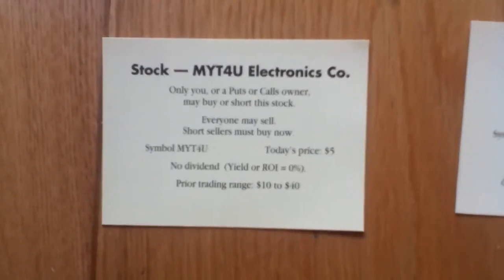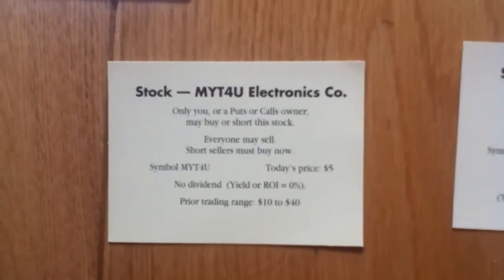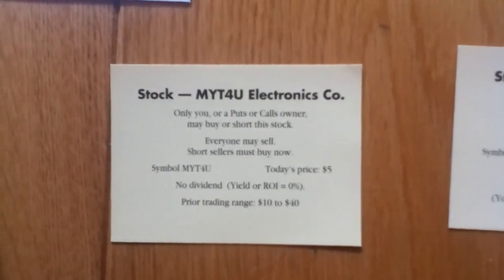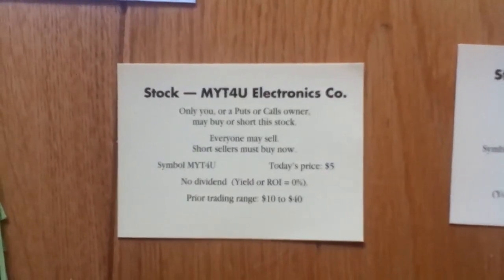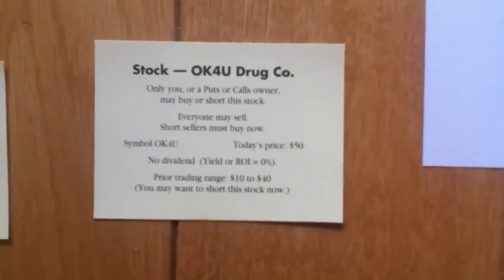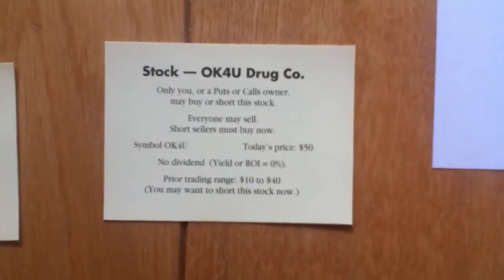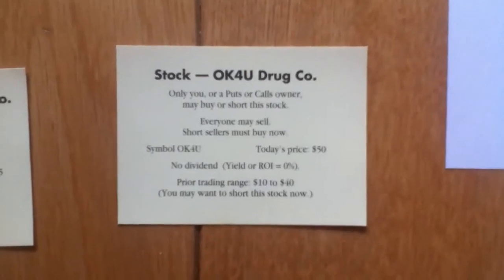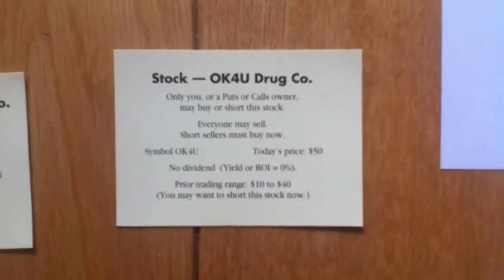Because it's a low price you won't want to short that — you'll probably want to just buy it instead. You short a stock if you think it's going to go down in price, so we'd probably end up buying that stock. But say you picked up the OK for you one — you can see that the price is $50. There's a very high likelihood of that going down. It's even outside its trading range of $10 to $40, and it even says you may want to short this stock, so it gives you a bit of advice there.